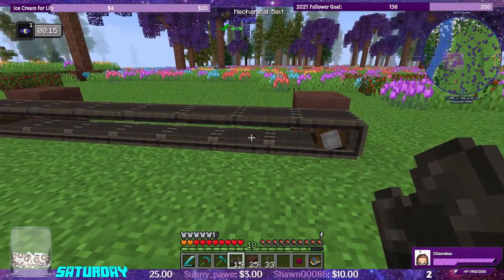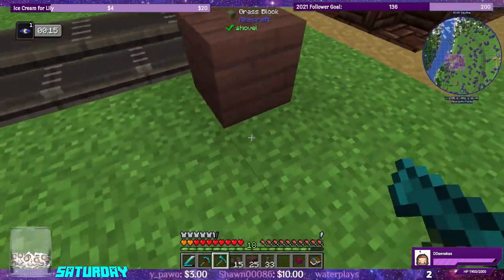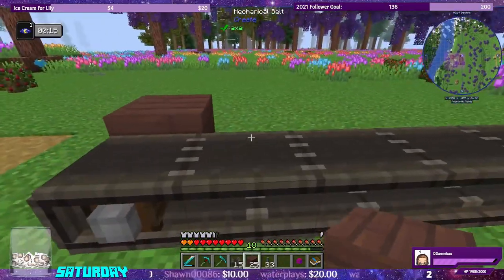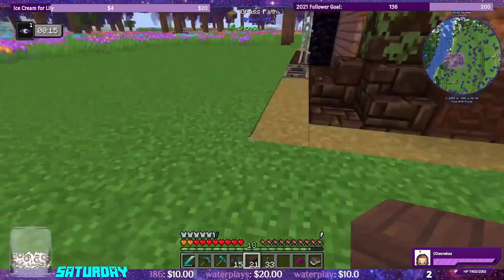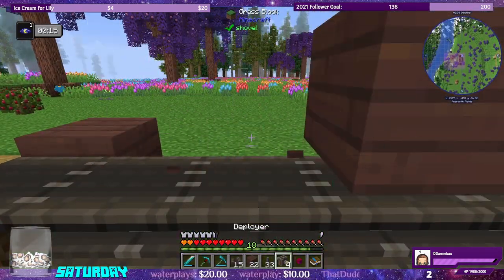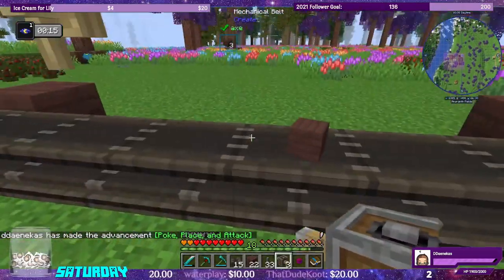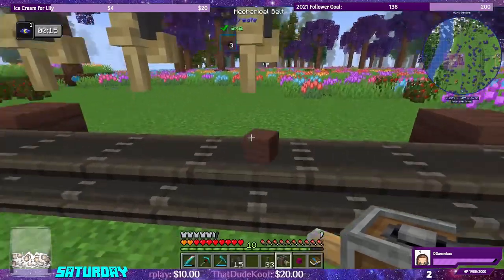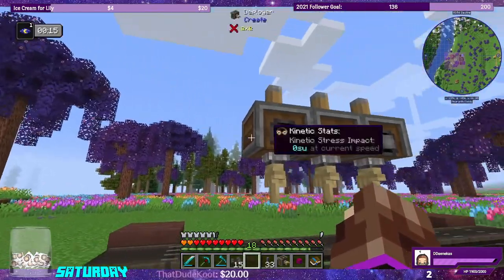We need to set up the rotational force — it'll come up underground through a pipe to rotate the belt. Let's put down four deployers and we're only going to use three of them. We feed items in the front. For the rotation speed controller recipe we need cogwheels and it needs to go through five times — so five cogwheels, five iron nuggets, and five of these.